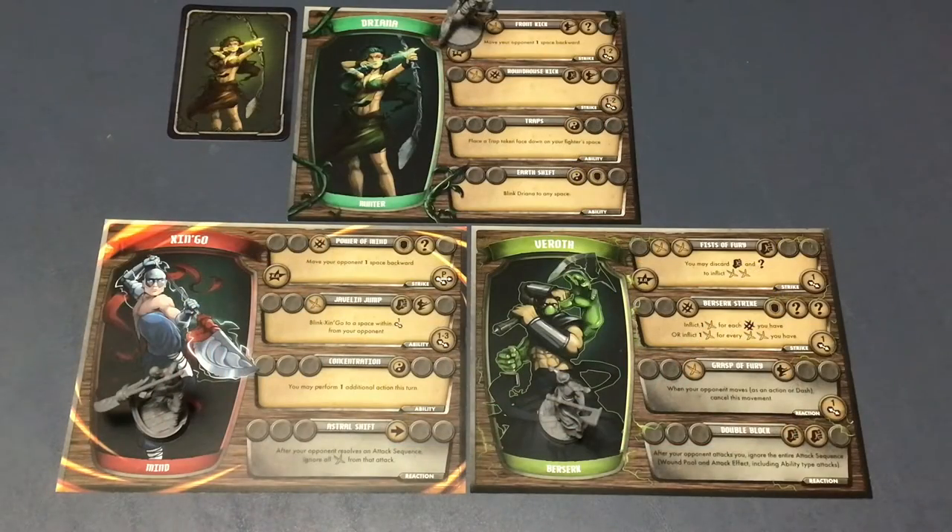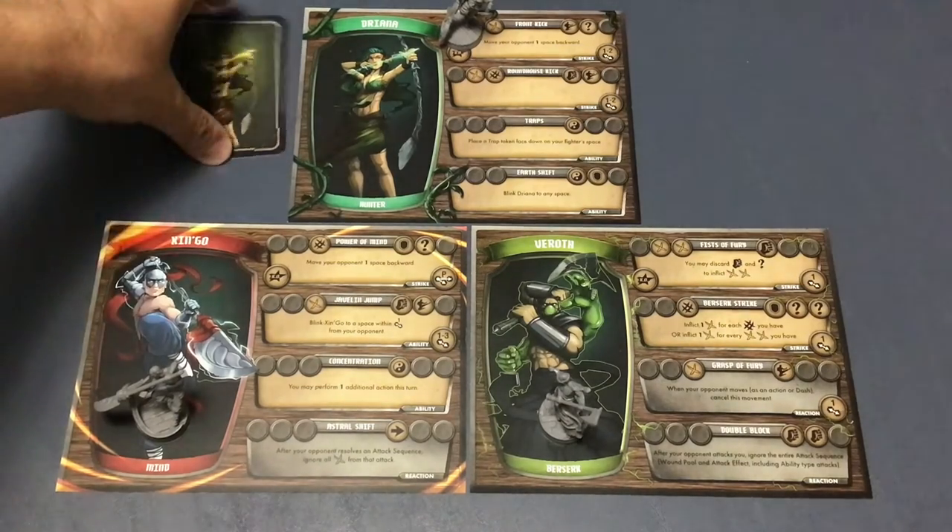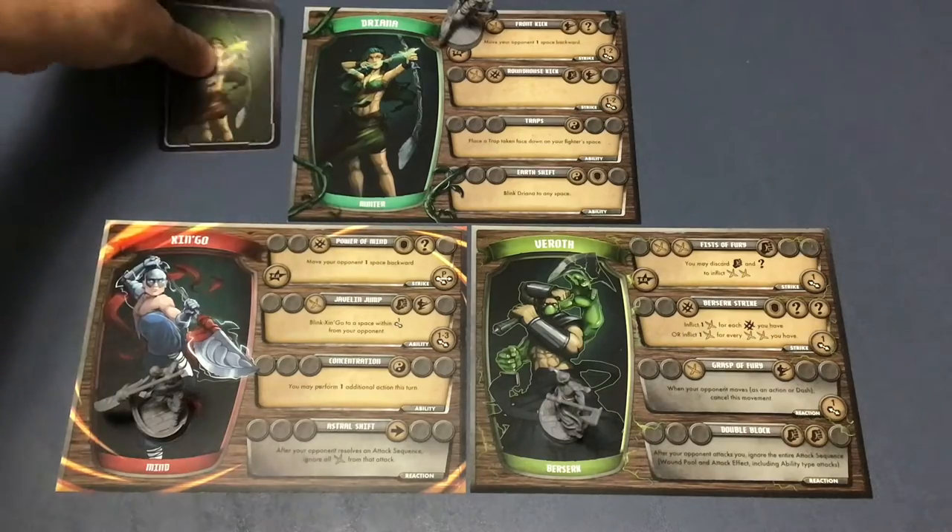The first thing that's going to happen is each player — this is a two-player game — picks which character they're playing with. I've grabbed the characters here and we're going to be using the components for Volume 1. I want to show you the most basic rules of the game and then dive into more specifics. Shingo and Veroth are the most vanilla of the characters you could play as. They're from Siege Storm and are the only ones in the entire game library that don't require a help card for special game mechanics.